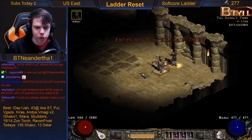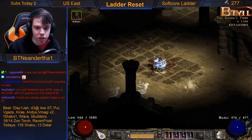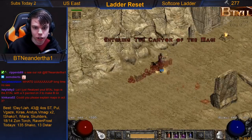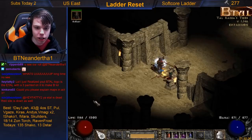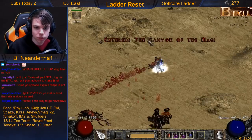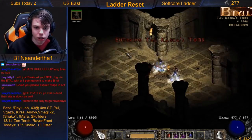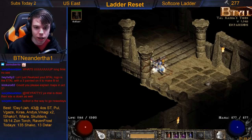Let's do tombs in Act 2 real quick — there might be a few different tiles. This one's pretty easy: this is the back, which means this is straight, that's left, and this is right. Let's see another one — this is the back again, so this is left, this is right, this is straight. And one more — again this one's the back, so this is straight, left, and right.